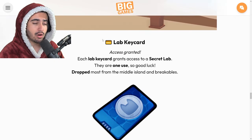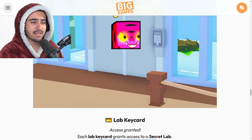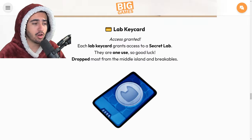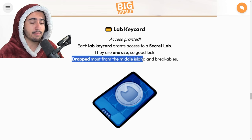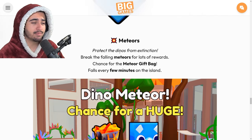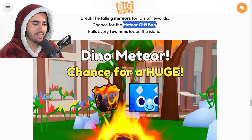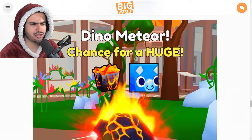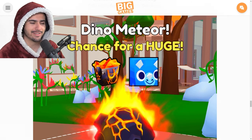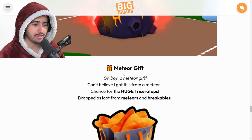According to the dev blog, these lab key cards are only one-time uses, so it seems like it's going to be a timed egg that you're only able to open for a certain amount of time. You can also get these from the middle island chest that we talked about, as well as your regular breakables. This is a little confusing but I'm pretty sure you can only get the huge from the gift bag, not directly from the meteor.